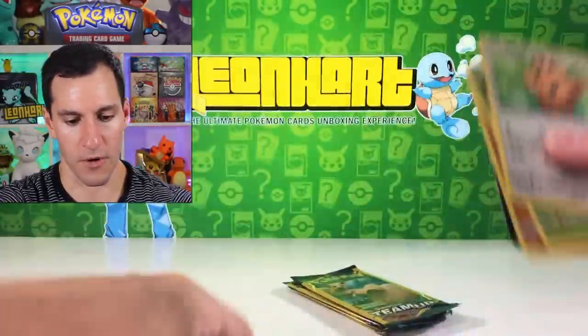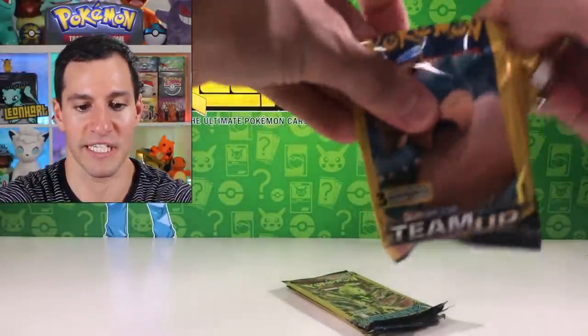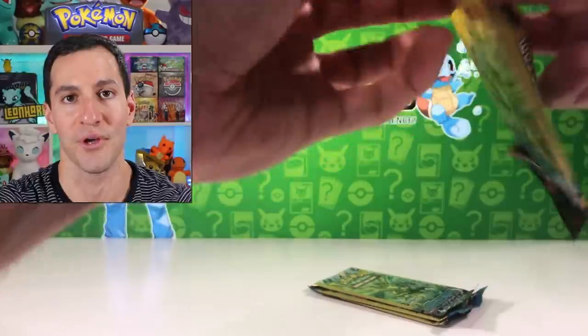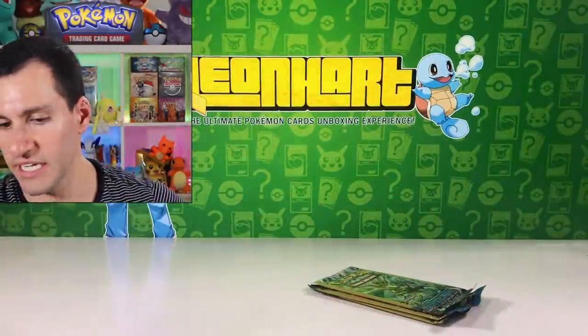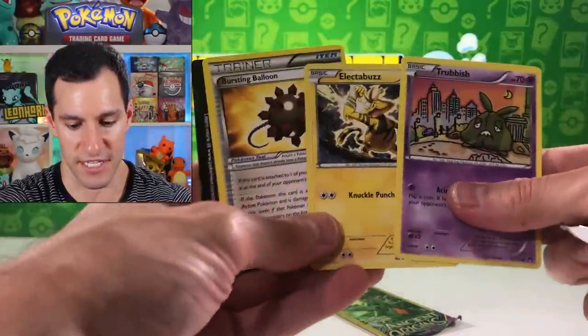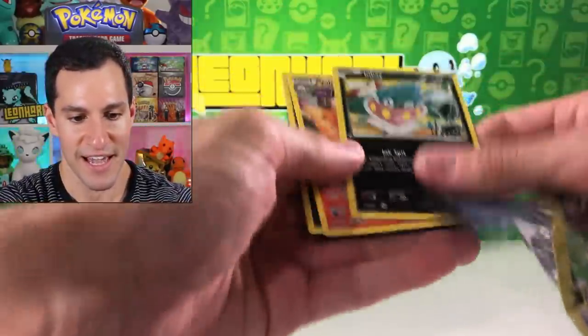We need to open up some more Unbroken Bonds packs — I know it's not the most exciting set, especially with Hidden Fates out. Team Up pack — we have to be quiet for this. Star Holographic! How about these dollar pack pulls? Aren't they just so worth your money? Feel free to go check out your Dollar Generals and see if they have these new tins — $10 each. You get a bunch of different sets, which is a great way to get older sets like Steam Siege. Last pack — Ball Corona. I'll take it.